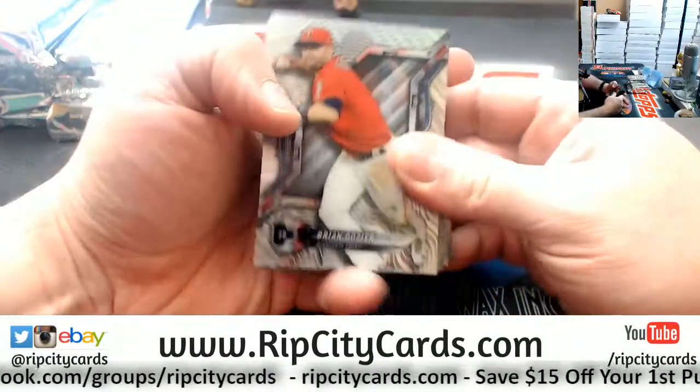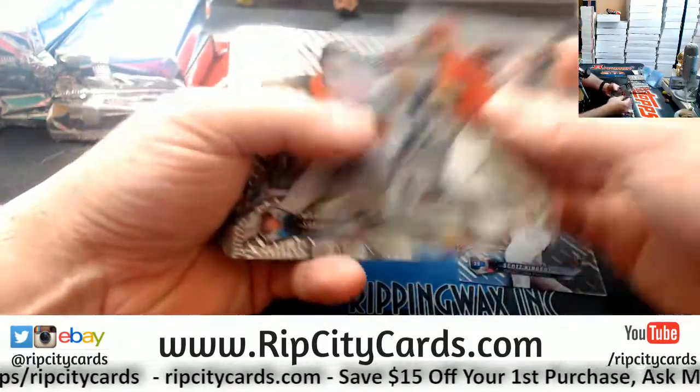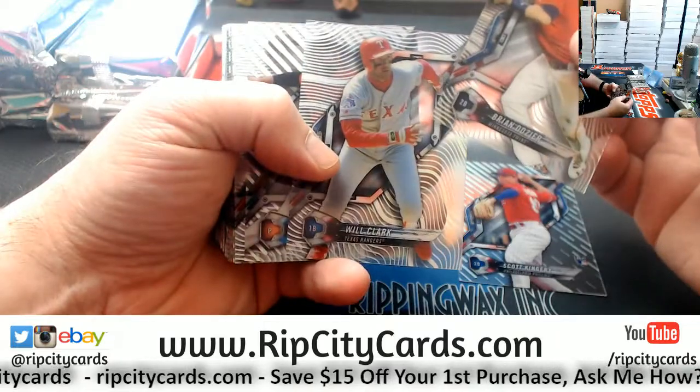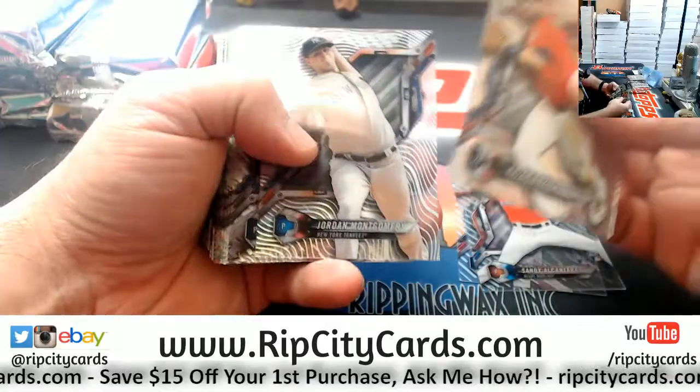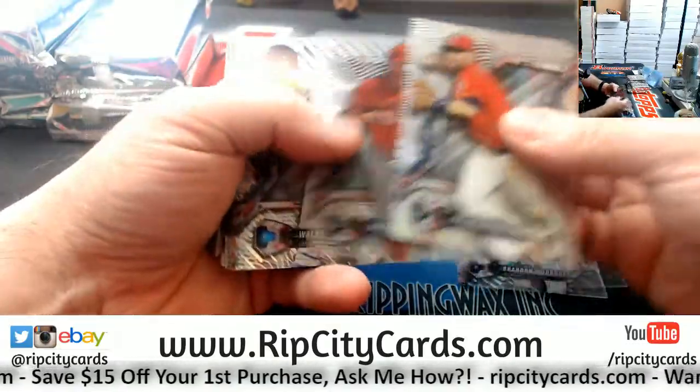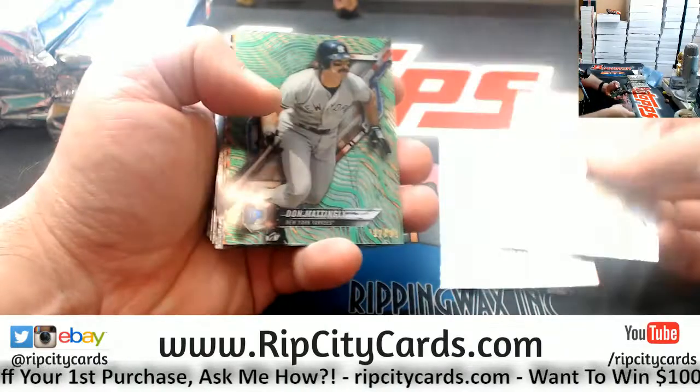Alright, let's see. We got a lot of cards. The Kingery rookie. Man, I hate Will Clark for the Rangers — I absolutely hate it. He should only ever be in a Giants uniform. Alcantara rookie, Woodruff rookie, Cozart, Base Bueller rookie.